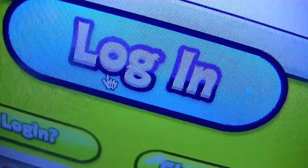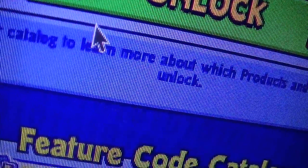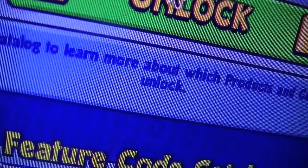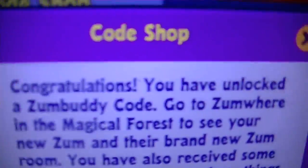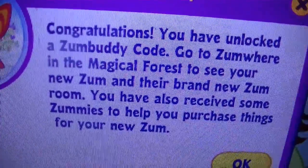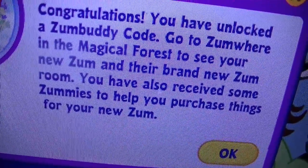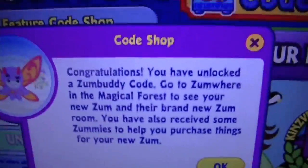Let's try to cut this. There we go. Congratulations, you have unlocked a Zumb buddy code. Go to Zumb in the magical forest to see your new Zumb in the brand new Zumb room. You've also received some Zumbies to help you purchase things for your new Zumb.